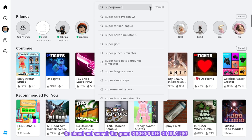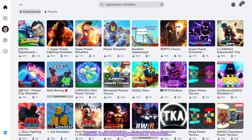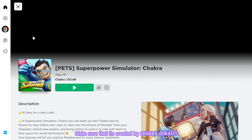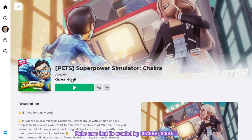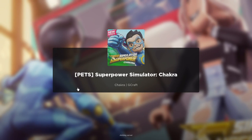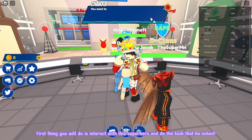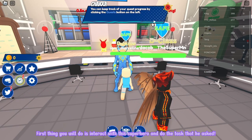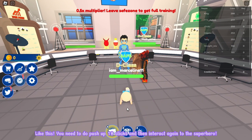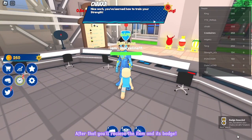Go ahead and search the game Super Power Simulator. It will be the first game in the choices. Make sure that it's created by ChakraGraft. Let's join! First thing you will do is interact with this superhero and do the task that he asked. You need to do push-ups — 10 clicks — and then interact again with the superhero. After that, you'll receive the item and its badge.